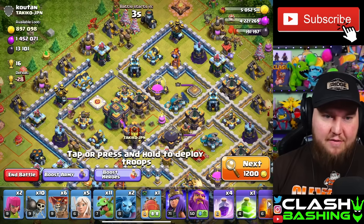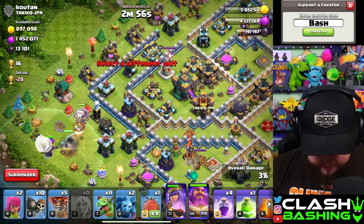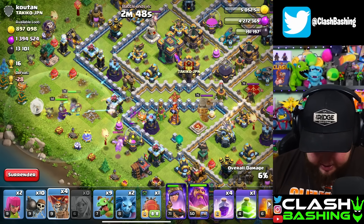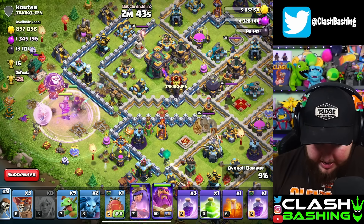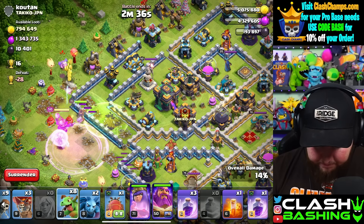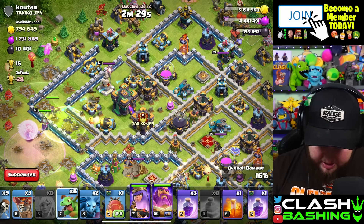If you're worried about losing trophies, queen charge is a great way to avoid that — at minimum you should be able to run up 50 every single time. Let's find the next base. We can queen charge into this town hall compartment. We'll use some baby dragons to funnel and create pathing. We have a jump spell, wall breakers — a little bit of everything in this army. Realistically, let's just jump right on through and let her do her thing.